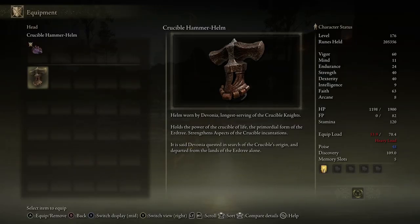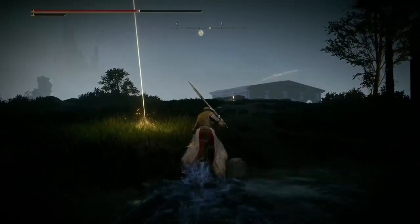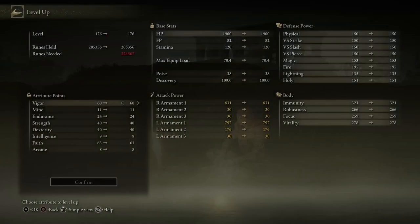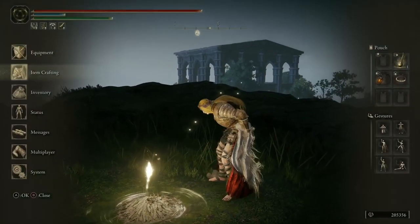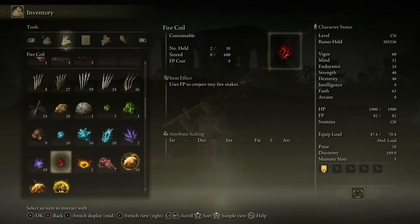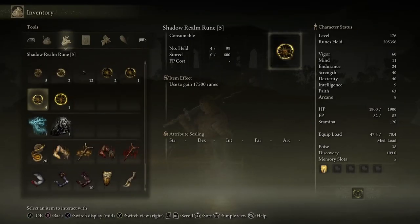Helm of Devonia — 'Longest servant of the crucible knights, it is said Devonia quested in search of the crucible's origin and departed from the lands of the Erdtree alone.' So Raul really had the crucible — that's why Devonia was here. Can I get a level up? I need 19,000 — I can get it no problem. How much does this get? 30,000 — I kind of underestimated you, shadow room rune five.